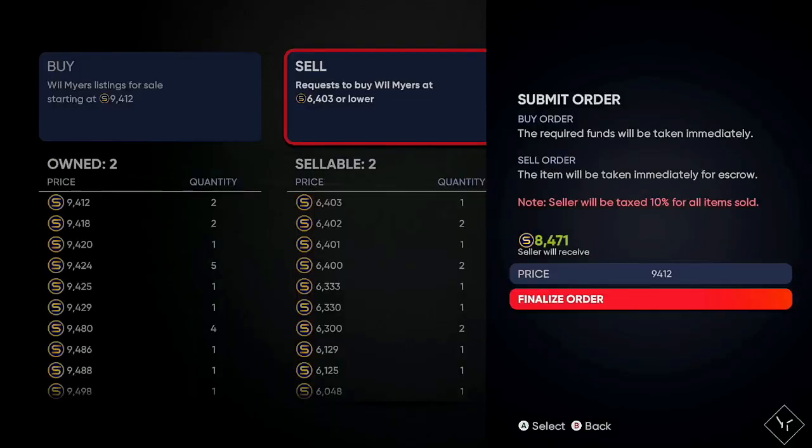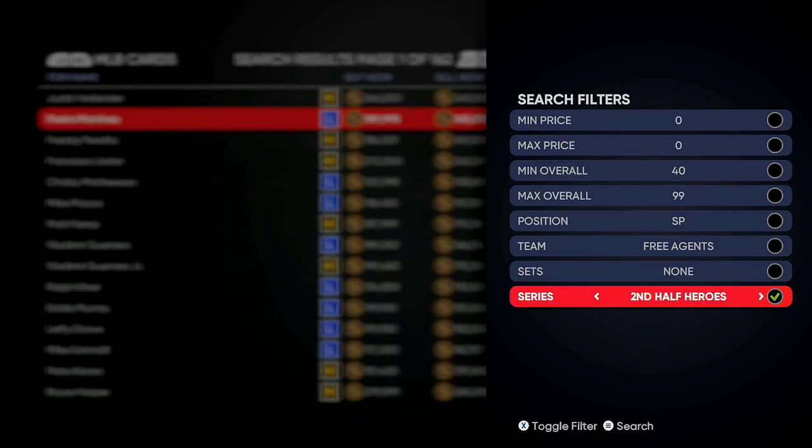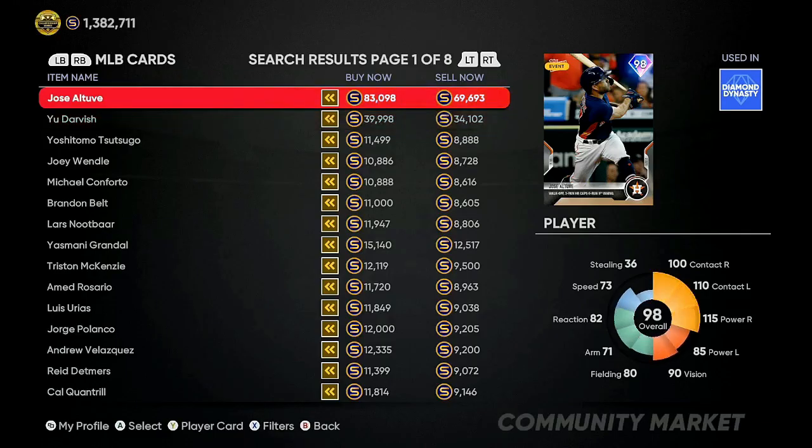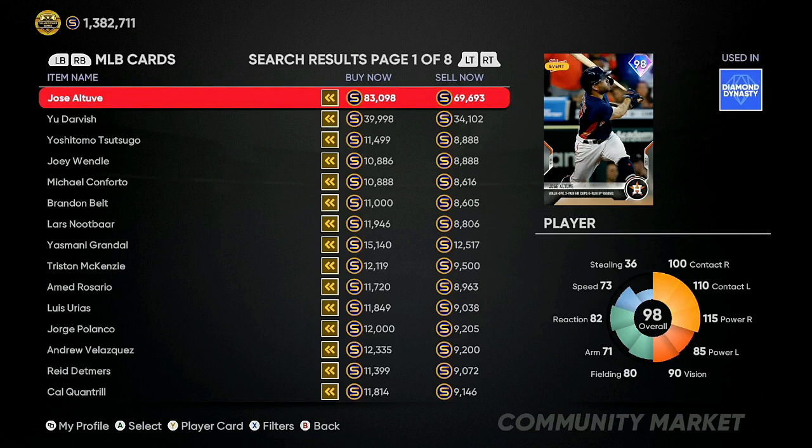You can go back and buy more of these, or go back to Tops Now cards. Under Live Series, make sure you have that check mark and look for more gaps. My Chris Brandt was another one — I bought him for about 5,700 and just sold for 9,300 stubs. Chris Brandt is a 97 overall, so go get some Chris Brandts. If you can get them with about a 2,800 gap that is a good buy.